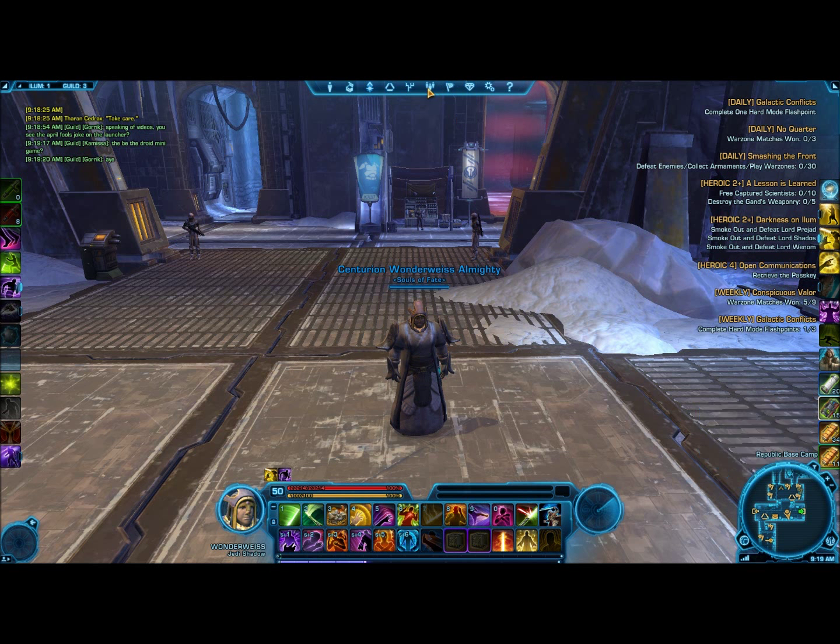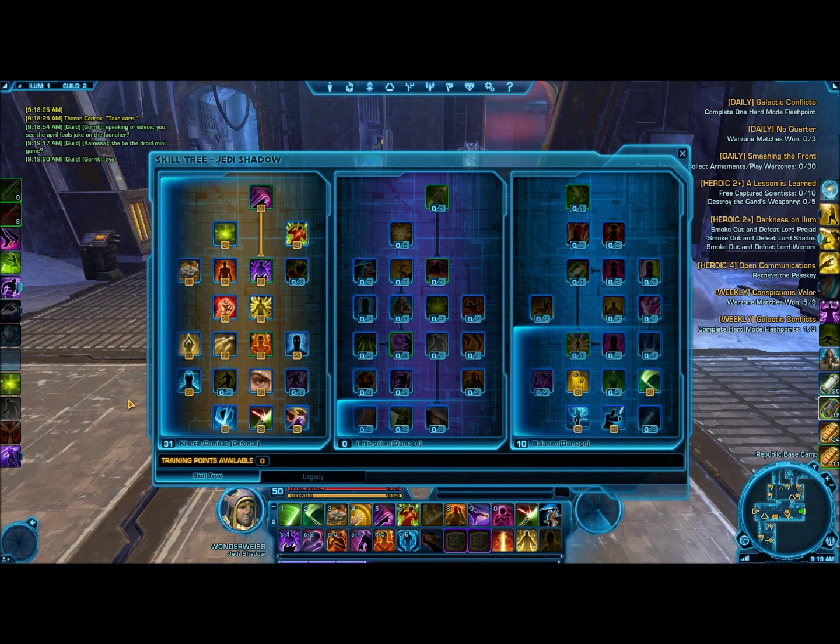Hey guys, this is Wonderwise, just putting up a video to show a little bit about shadow tanking, and really just to test out my fraps — my first video, just trying to see how it all goes. So this is mostly for guildies or anyone that's interested in shadow tanking. Obviously this is the light armor tank on the Republic side. The mirror on the Imperial side is the Assassin tank.